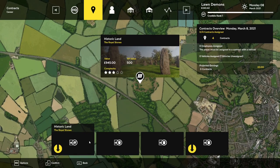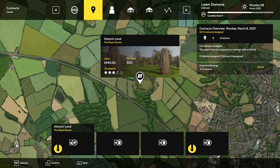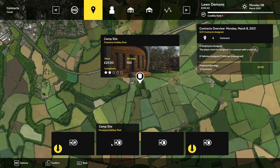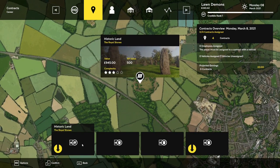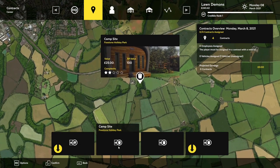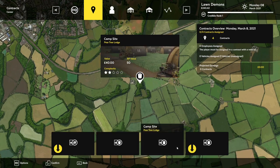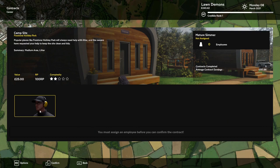It looks like we may have something significant here. Our only contract, unless I want to do a pickup one again, is this Historic Land Royal Stones. There's no way to remove it, and to me, I just don't think I'm prepared for this. I need a bigger deck — this is too much for me. So I think we're just going to need to go with the campsite here, do the litter, and then just pass up a day.